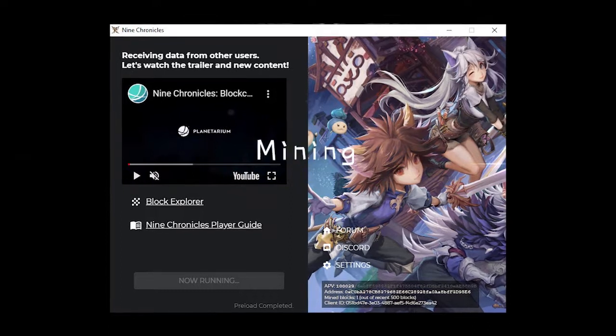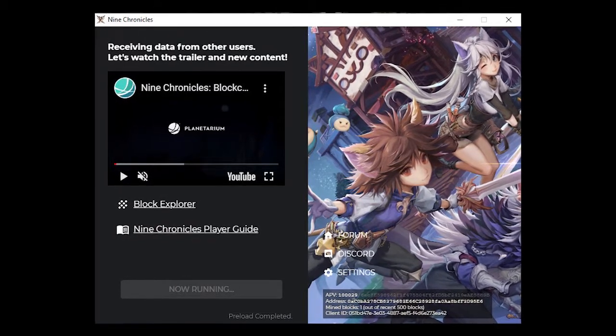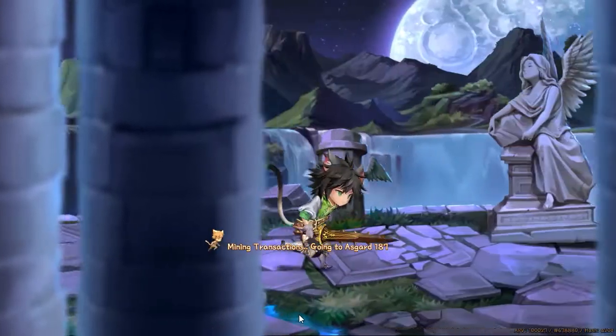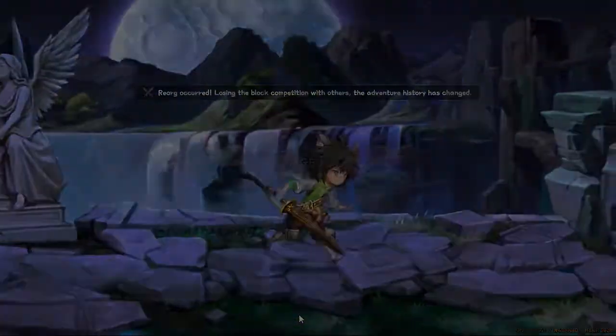To mine you just need the launcher on. It only uses a part of one core so you shouldn't feel it on any good computer, but if you don't have something really fast don't expect to gain much. You get 10 NGC per block mined. You can mine the same block as someone else and only one of you will receive the credit for it. It's called a Reorg and it happens all the time, so it's normal and it's a risk.